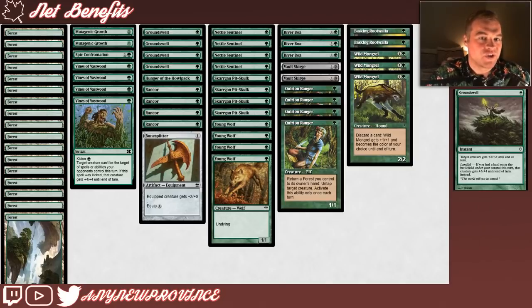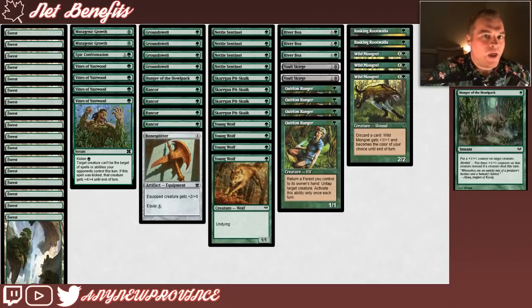I mentioned that we were going to make our Skarrgan Pit-Skulk a lot bigger than a 2/2 most of the time, and these are the spells we're going to use to do exactly that. This package starts off with Groundswell. Groundswell costs 1 green mana for an instant that gives target creature +2/+2 until end of turn, but it has a landfall ability — if a land entered the battlefield under your control this turn, Groundswell gives the creature +4/+4 until end of turn instead.